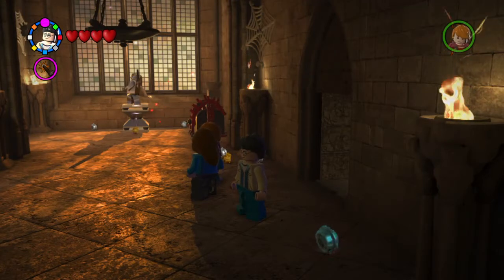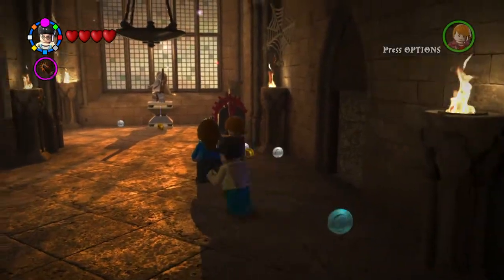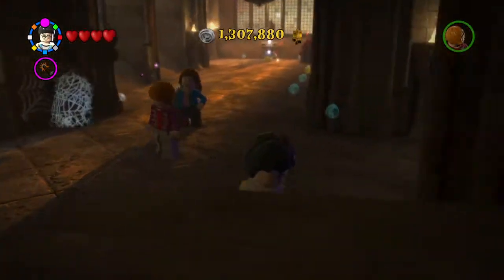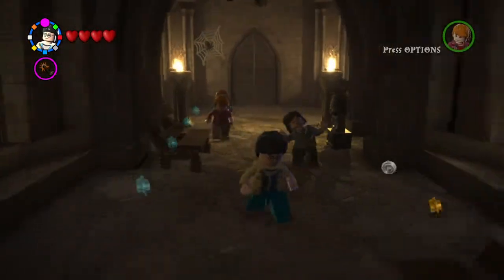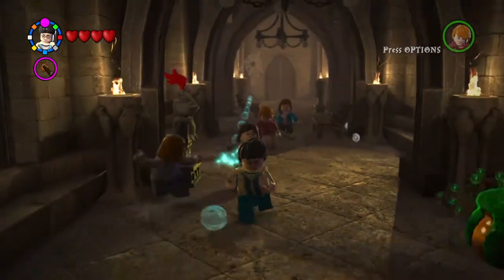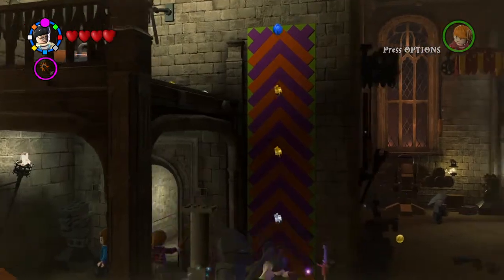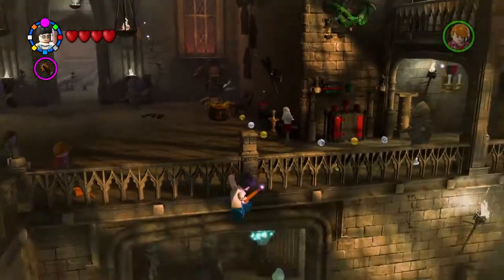Welcome to part 23 of the LEGO Harry Potter Years Five Through Seven walkthrough. We are currently in the latter half of year seven — Deathly Hallows Part Two. We are 23.9 percent complete in the game and we only have two more levels left to complete, so let's figure out how to do all this.